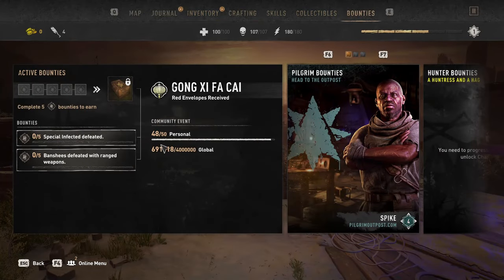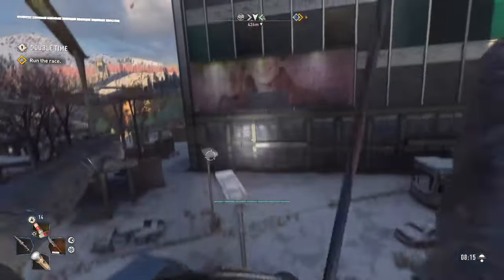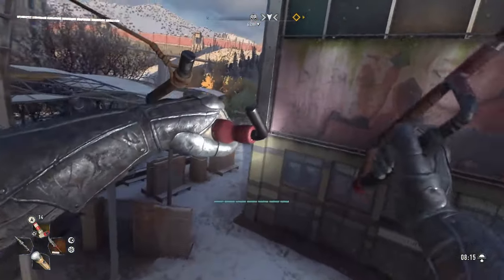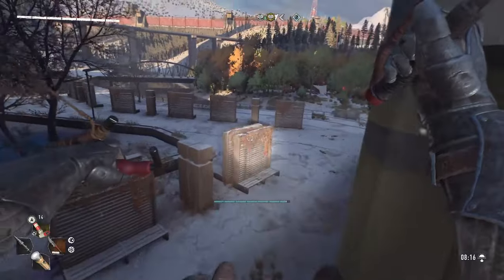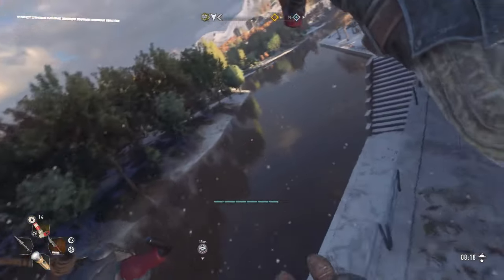Side note: you cannot drop the red envelope, so duplicating them is not an option. What are some of the places you've found to be good encounter spots? Let me know in the comments below. For more Dying Light content, make sure to like, subscribe, and click the bell for notifications. And if you want to see other games like Palworld, check out my second YouTube, RG Reimagined, linked in the description below. Thanks for watching — see you next time.